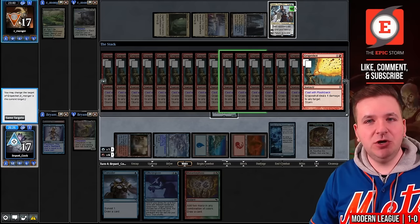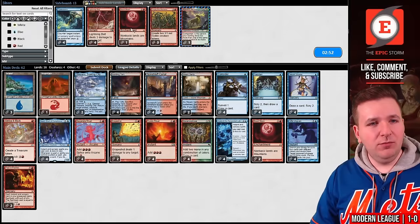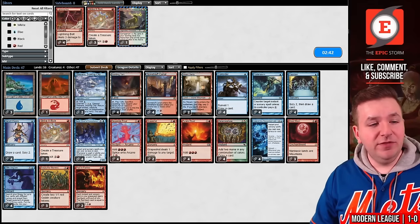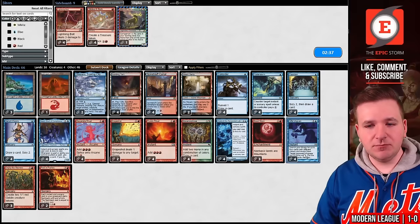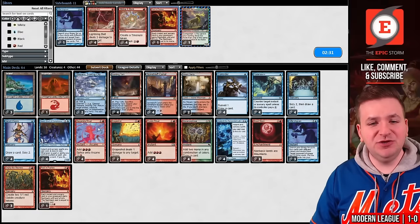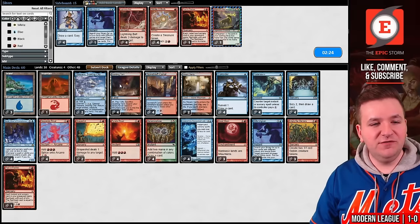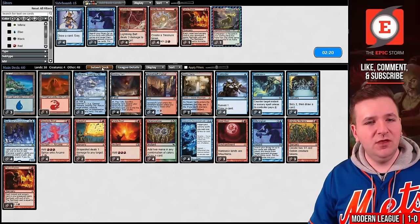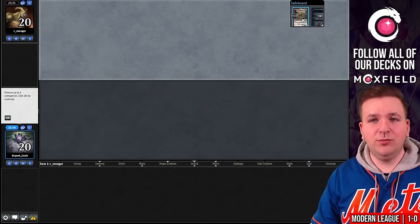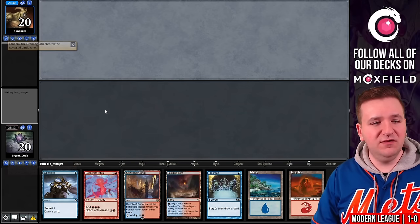I think we want Blood Moons, Empty, and Flusterstorms. I don't think this is a speed-based matchup, so I'm fine boarding out Strike It Rich. I usually board out one Past in Flames and one Gifts Ungiven in a lot of matchups — it hedges against yard hate. You could also board out some Serum Visions since it's the worst cantrip. You might notice I'm playing three Basic Islands today because I'm playing three Blood Moon in the board. Without Blood Moon I think you can get away with two, but with Blood Moons you really want three basics.